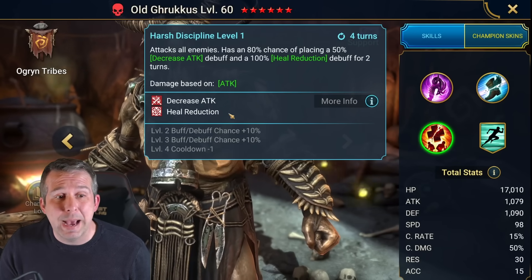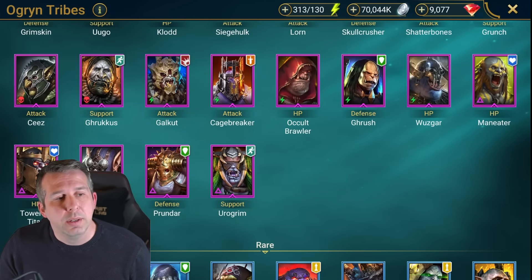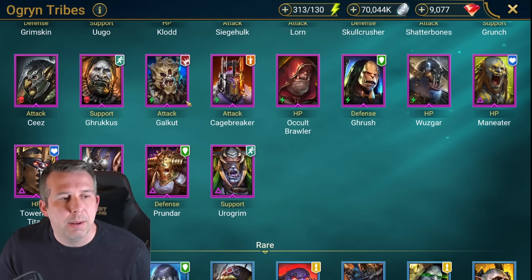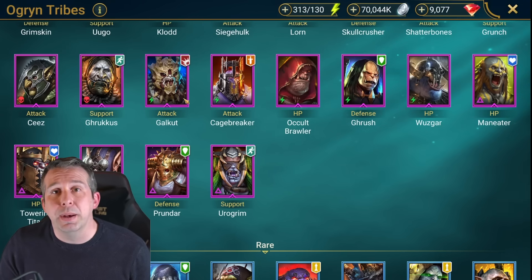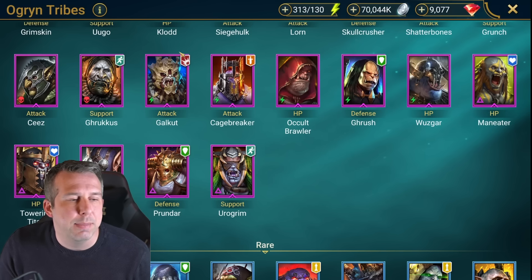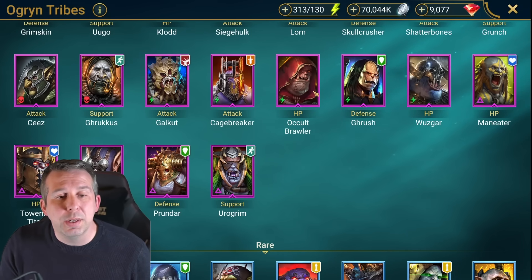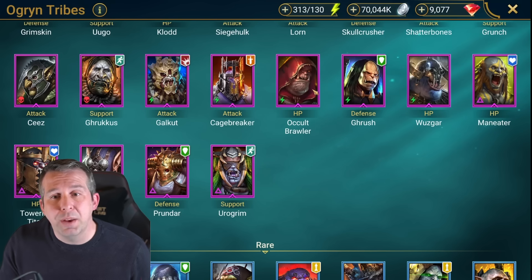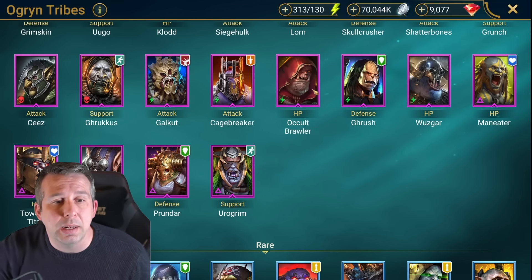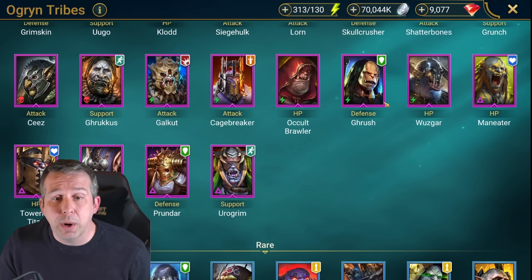Galka: pretty niche, definitely worth building out for faction war team and Sintranos type teams, does a lot of damage but there's a lot of damage dealers in the game so maybe you've just got better. Cage Breaker: needs a buff. Cold Brawler: still one of the best poisoners in the game if you just want someone to kick out tons of poison against clan boss - he's your man, doesn't even need books, really good for that.